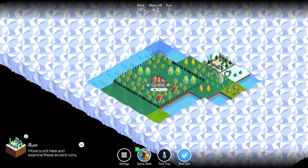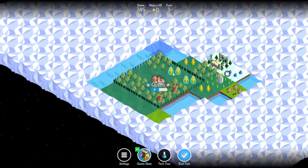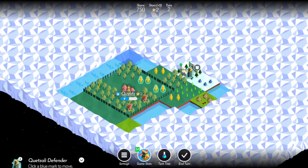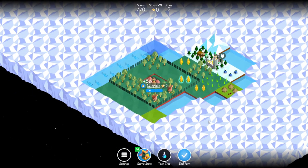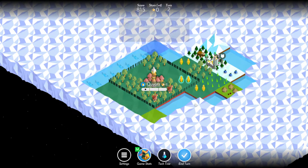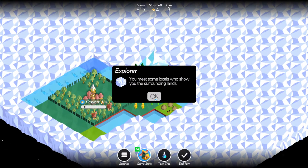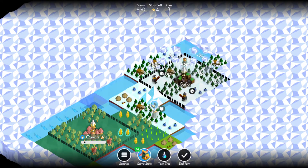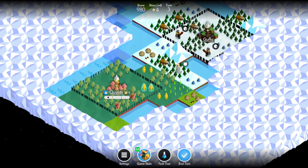Over here we've got a village and a ruin. We'll go up here and find what that's gonna do. Let's get this for now, and that'll be it. Our turn — we'll examine this. Our local has explored this for us. He's a bit hostile. I wonder if they're not gonna share technology in this mode. I guess that's possible.